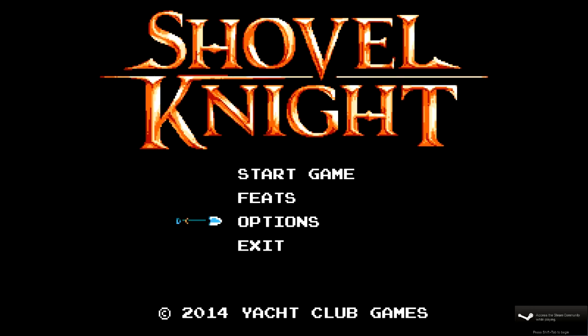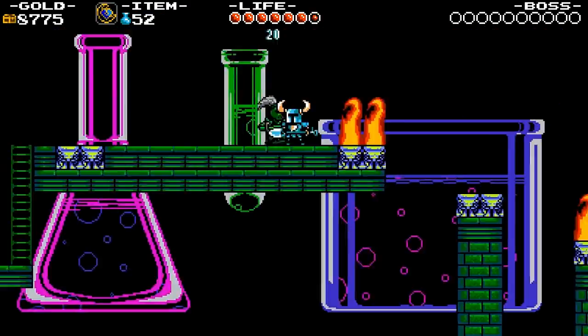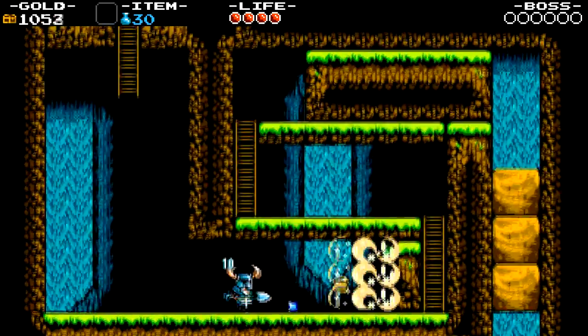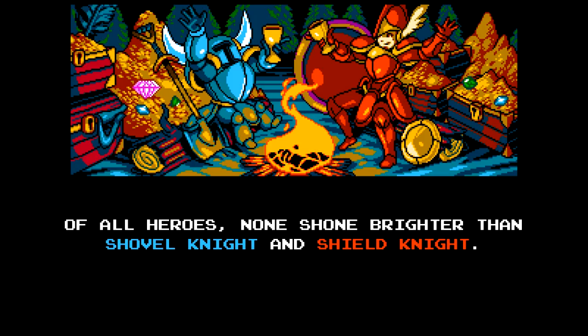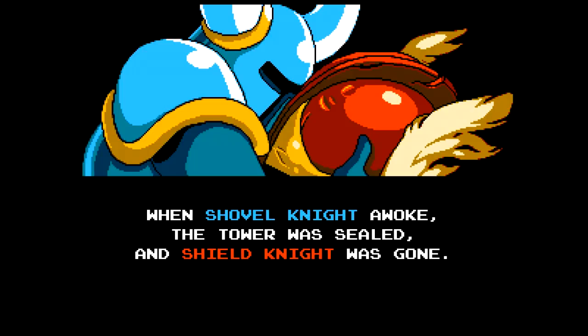In Shovel Knight, you are quite literally a Shovel Knight — a knight with a shovel for a weapon. You dig stuff, fight stuff, clear stuff out of the way, spike stuff like Scrooge McDuck, and you do it all to find your partner in crime, Shield Knight, who disappeared after encountering a cursed amulet in the Tower of Fate.